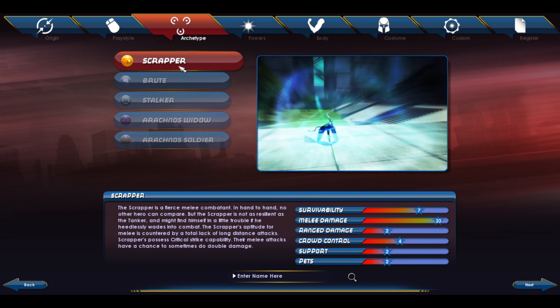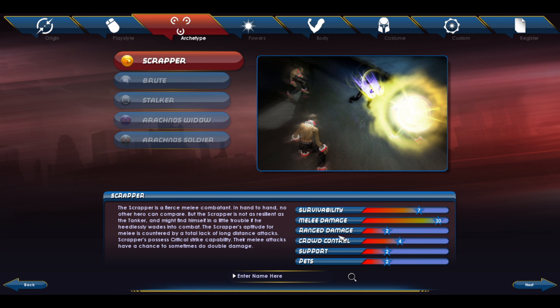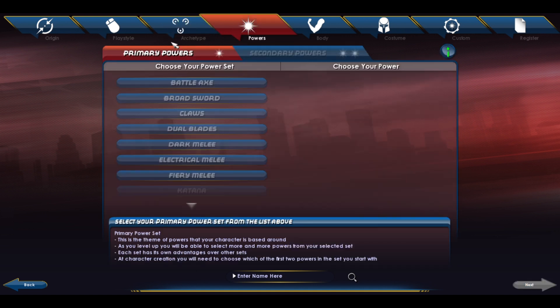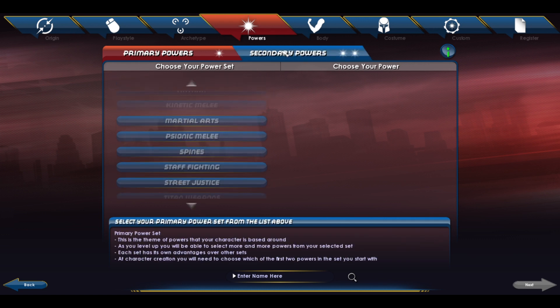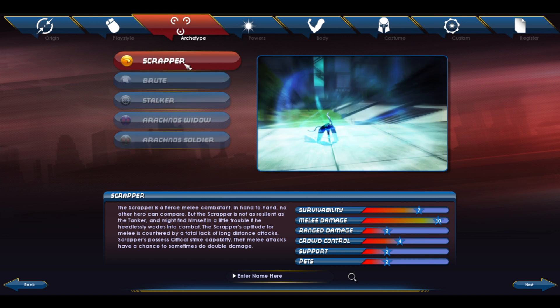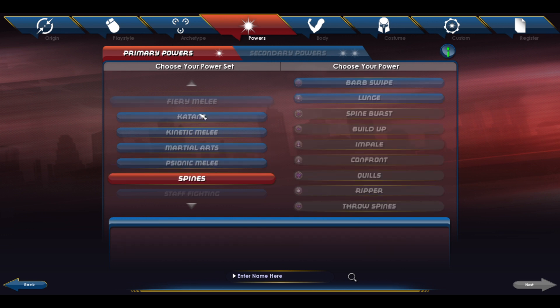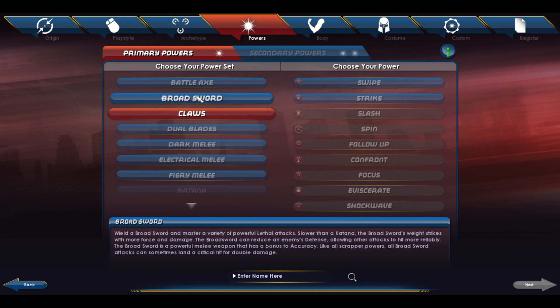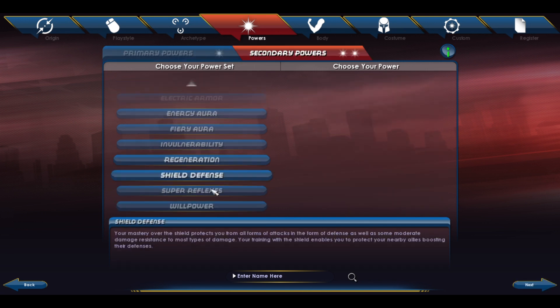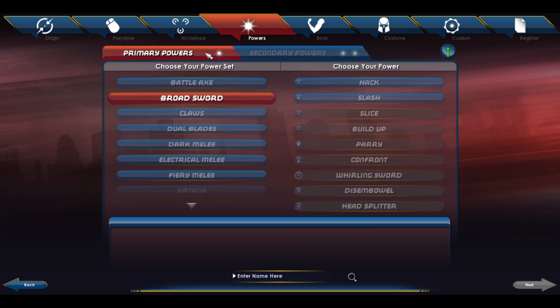I remember people used to argue 'scrapper vs. scraper.' Look at this — it tells you how well your character will perform in survivability, melee, ranged, crowd control, support, and pets. Not only do you have primary powers but also secondary powers. You can choose spines, katana, fire melee, claws, a sword, regeneration, willpower, reflexes — this game has so much customization. I really wish they would bring this game back.